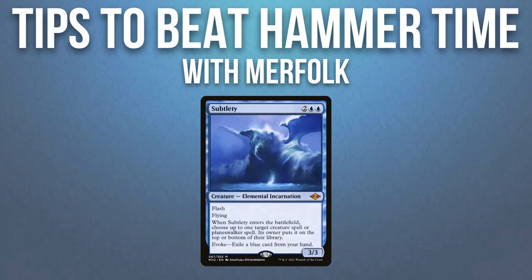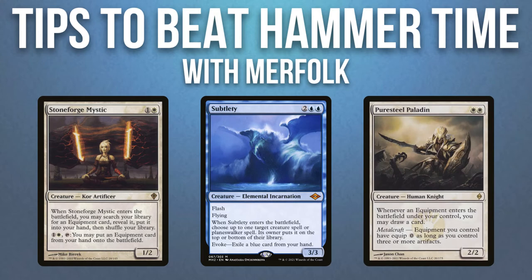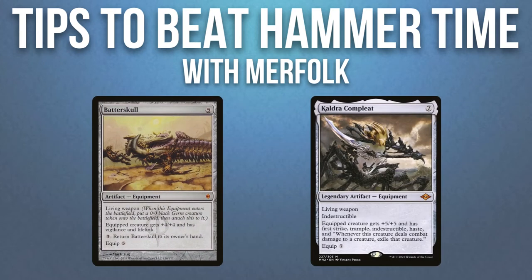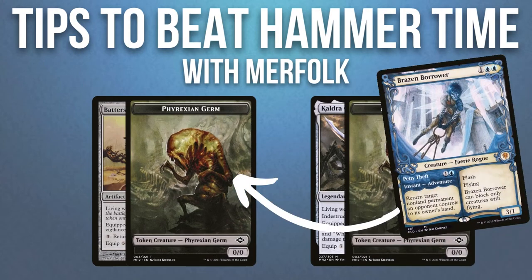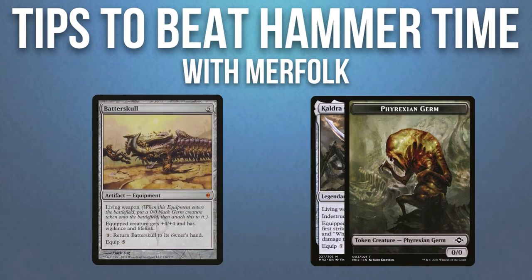Subtlety does not have great targets, so when your opponent plays a Stoneforge Mystic or a Pure Steel Paladin, it might be the opportunity to use your Subtlety. When your opponent has a Batter Skull or Colossus Hammer equipped, you can bounce the token that it's equipped onto. This means the equipment will just sit on the battlefield waiting to be equipped.